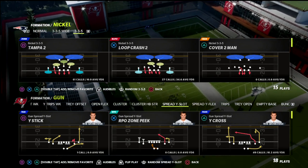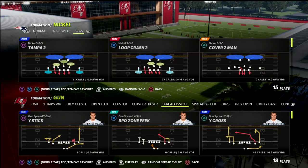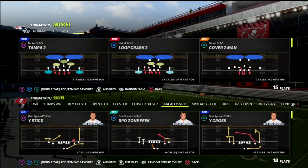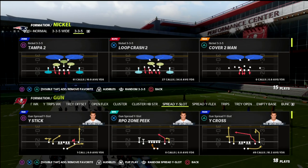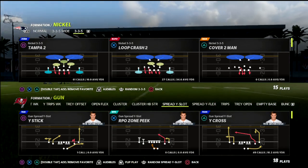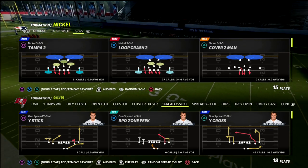In this video it's time to get back to the air raid. It's time to talk about spread offense and why I think spread is the most slept on formation in Madden. We're going to talk about how you can pick up pretty much any pressure in the game with spread and the ability you have within the formation to really space the field and force your opponent into specific defenses that are going to be much more advantageous to your offense.